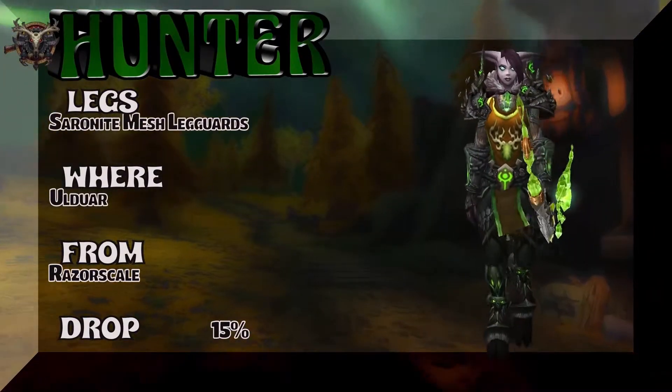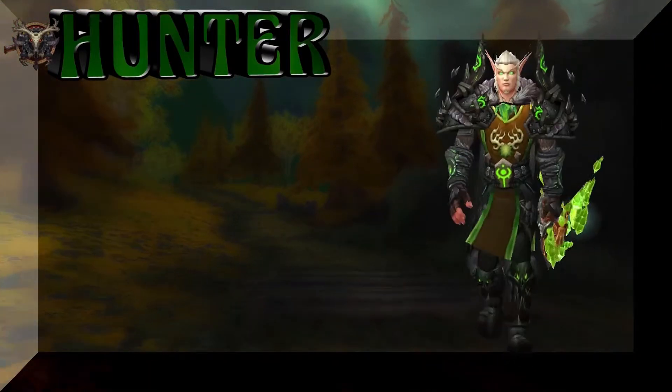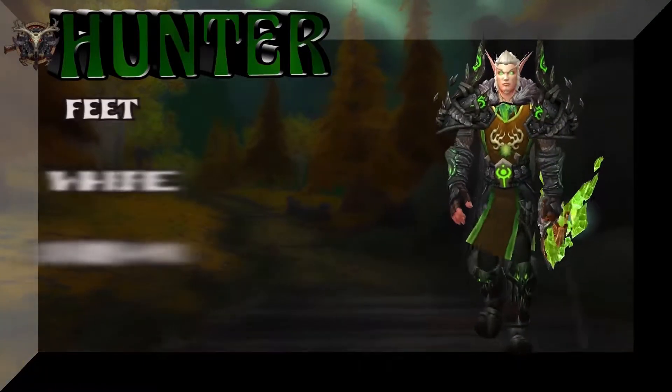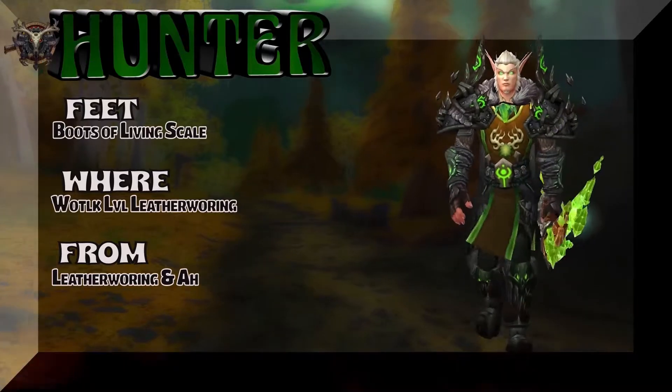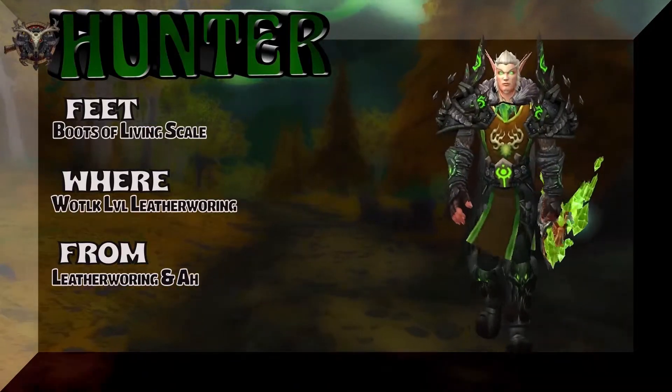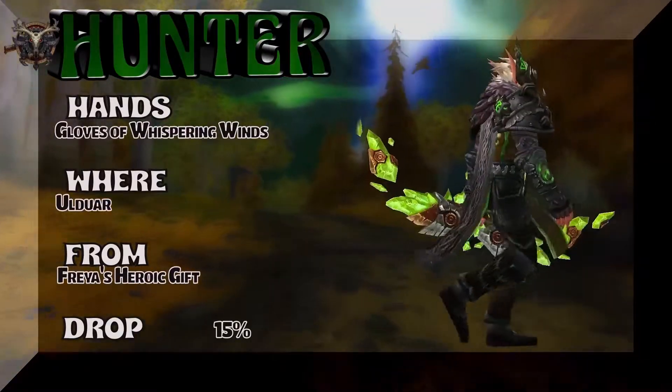The legs are part of the same tier set from Wrath of the Lich King. Old War — Razorscale is the boss, 15% on the drop rate for the legs. Moving on to the boots, we have a blood elf showing us the Boots of Living Scale — Wrath of the Lich King level leatherworking, or you could buy them on the auction house. The hands are also out of Old War.